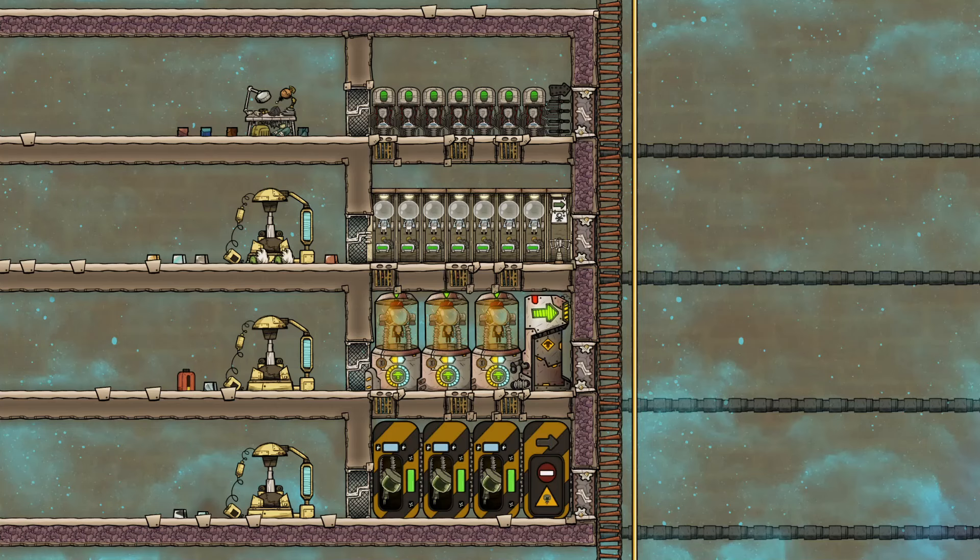Exosuits of all kinds are extremely useful for many reasons, and there are four different types: the Oxygen Mask, Atmosuit, Jetpack and Lead Suit, which is only available in the Spaced Out DLC. Whilst each type has its own purpose, the mechanics for checkpoints and docks are the same, so I'll start with how this works before looking at each type of exosuit in turn.